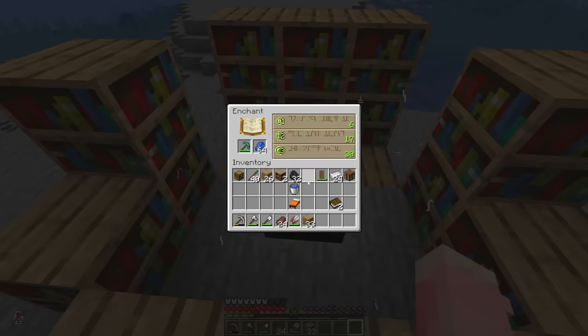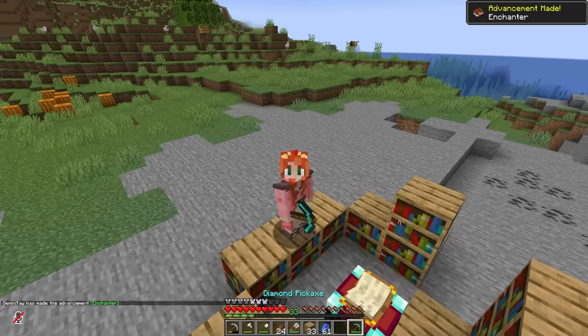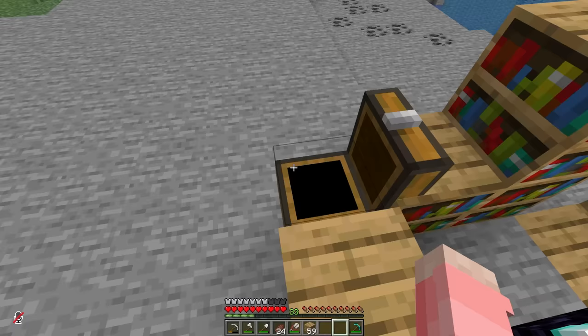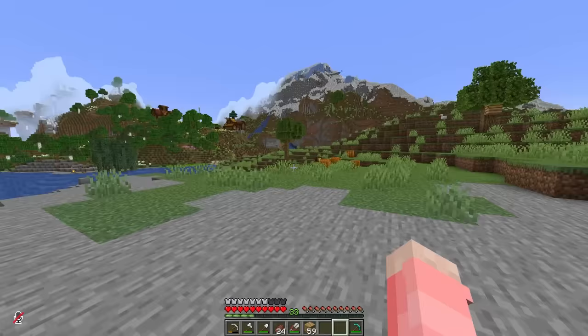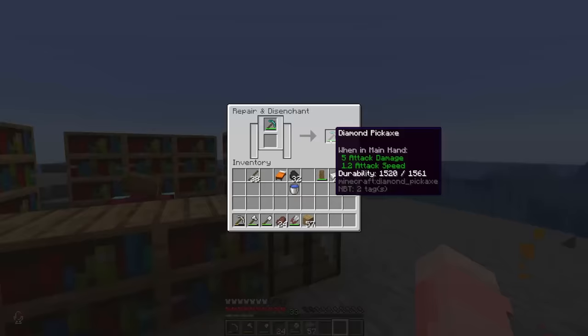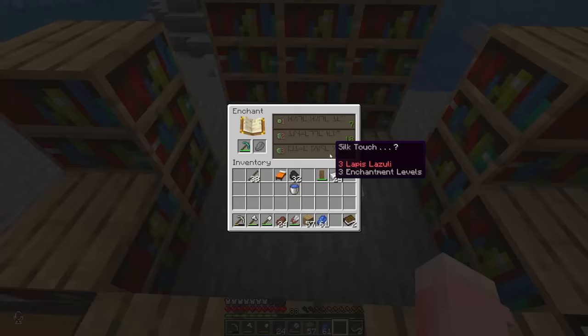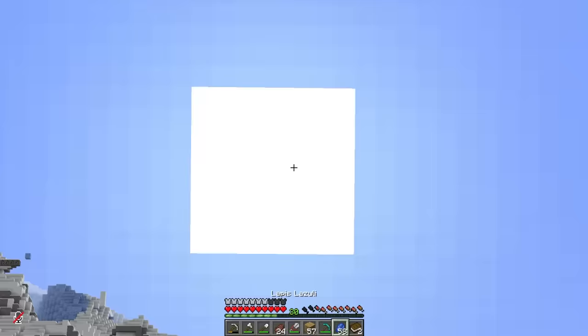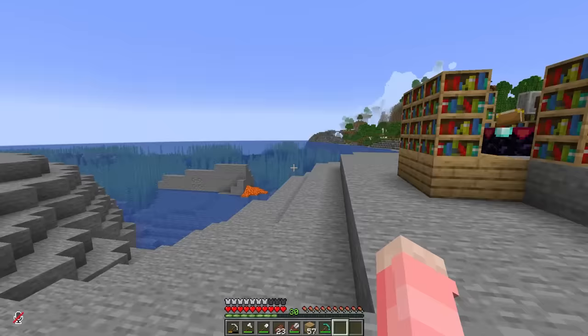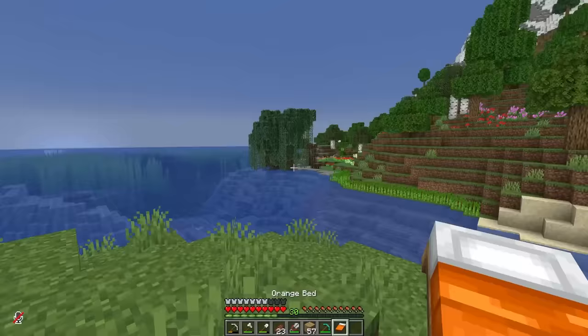That is level 30 — perfect! I've got two to spare, we'll save those. Our first enchant, let's give it a shot. Just efficiency four — son, you're no luck today. That's okay, I popped a little chest out here so we can store some stuff. We also definitely need a grindstone — some enchants just aren't really worth keeping. Sorry pickaxe. Let's try again — we rolled silk touch! That's so useful, this is perfect. Oh thank you, son, I forgive you.